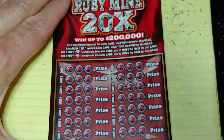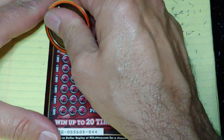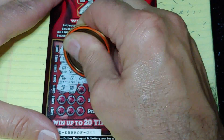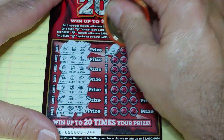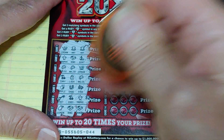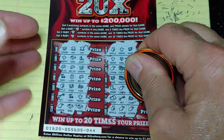Up next, we're going to do the Ruby Mine 20 times. On this, we're looking to get three matching symbols across to win, or get two matching symbols and a Ruby — wins five times. Get two Rubies, wins 10 times. Get three Rubies, wins 20 times. Let's see. Nothing there. Alright, nothing. Last chance — nothing there.